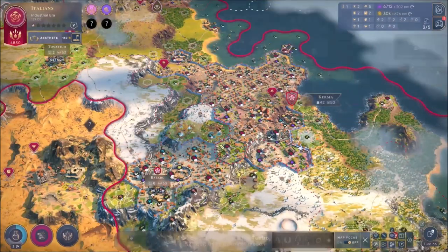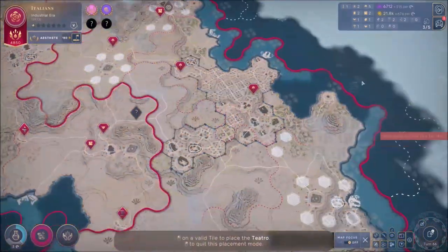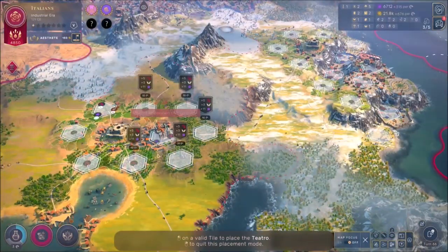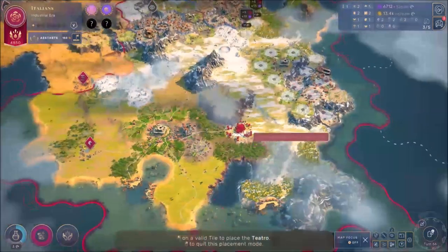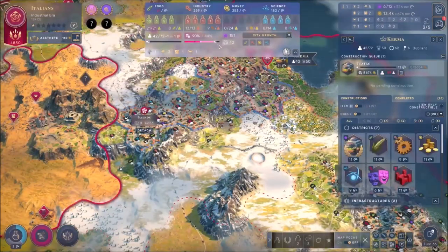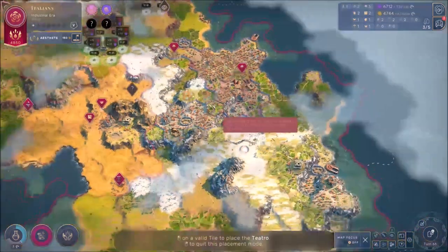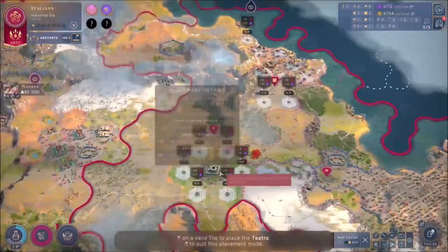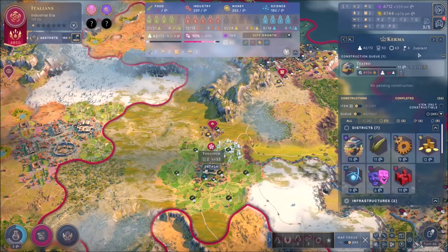I re-equipped the mods for money, so now we can build a theater in multiple places — look at how many places we can build that. Let's build it right here. I'm going to build as many as I can boys, because it's really important for us to get that stability up. These theaters are really giving us a lot of stability. And since I've basically absorbed another city with this one, it's really giving us a lot.